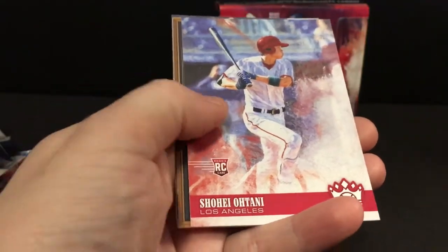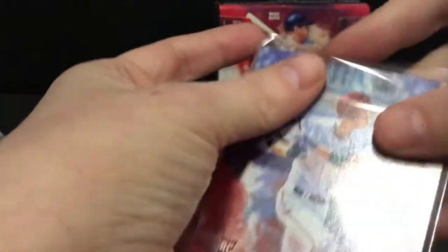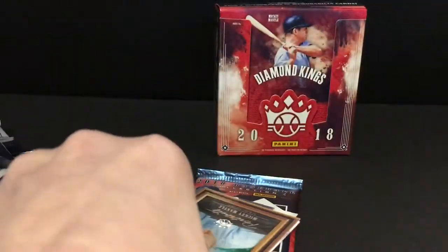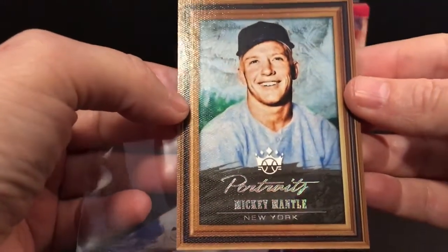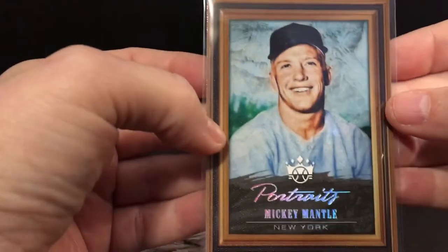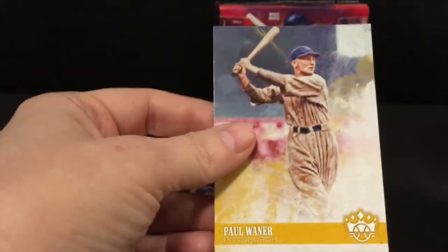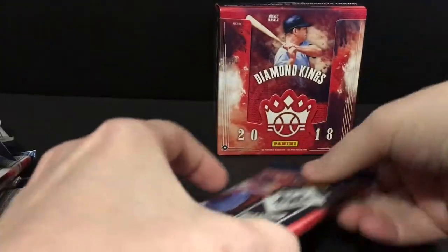Another Otani rookie — this is the white jersey version I just spoke of, should be number 76, and it is. Mickey Mantle Portraits insert — these are good looking inserts, I will say that. Baby Bruce, last pack.